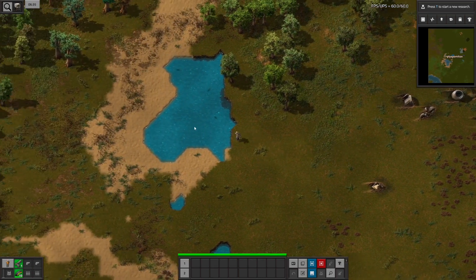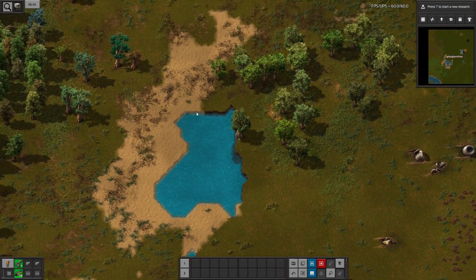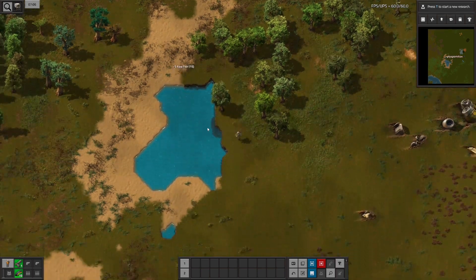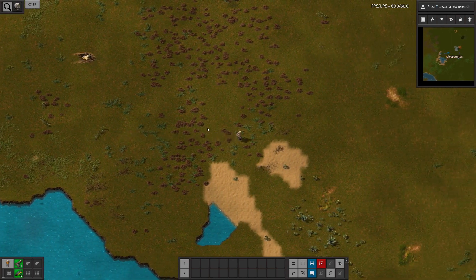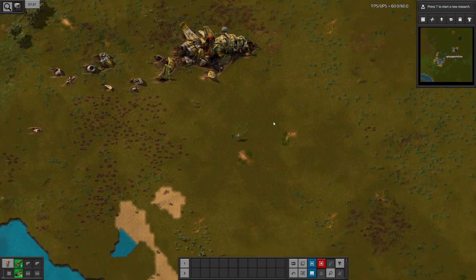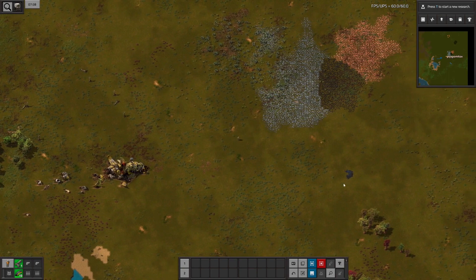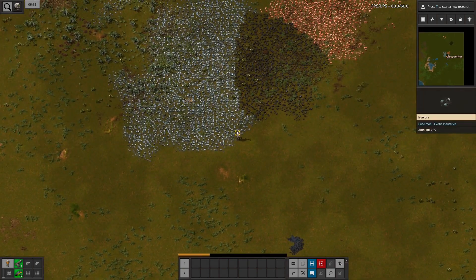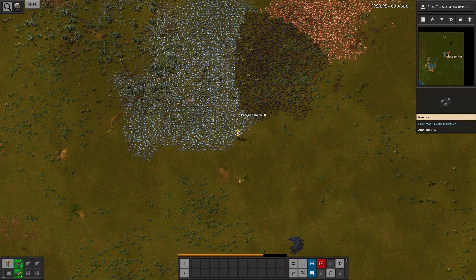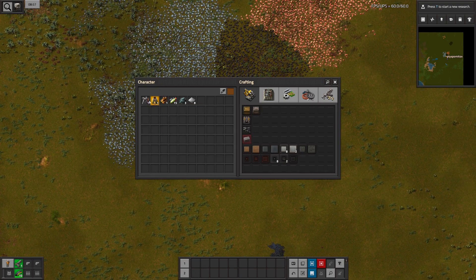I will already get some fish, just in case. That's too far away. Nice, I have a long fishing line. I'm playing without the far reach mod, so I have to make sure that I actually am close to items and entities that I want to mine or interact with.